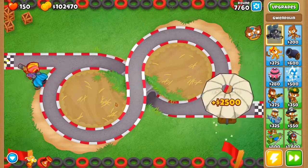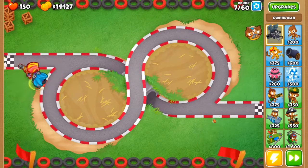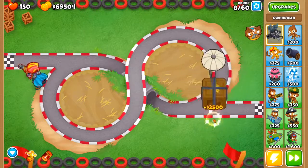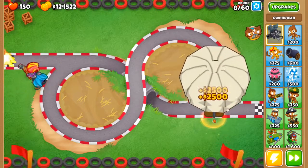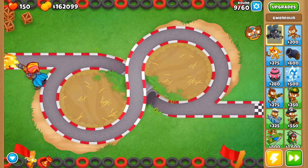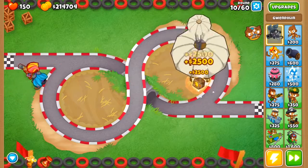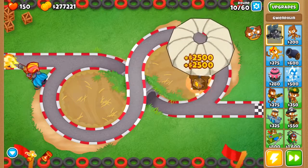Upgrading to max is pretty expensive — it's 19,000. I'll just quickly spam cash drops so I can give a bunch of cash to you and you can quickly upgrade to max. You know what, I'm just gonna turn on my auto clicker and let it auto click while I spam the key to place the cash drops. Okay, I think that'll be enough — it's way more than you think.